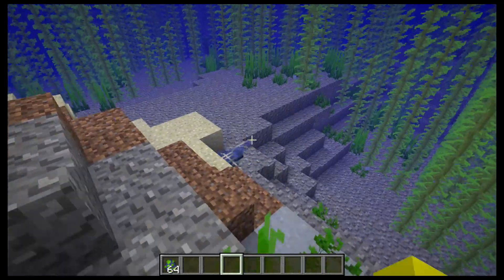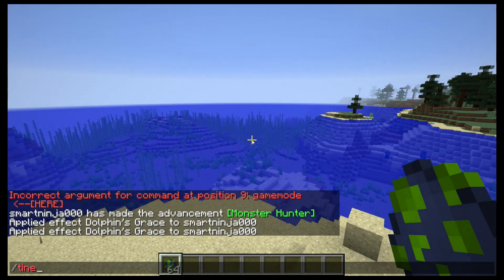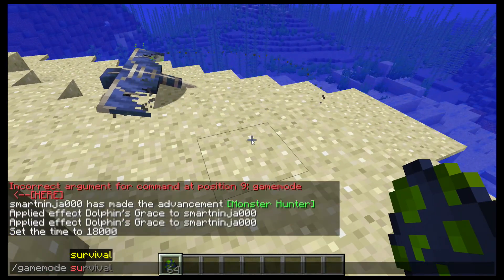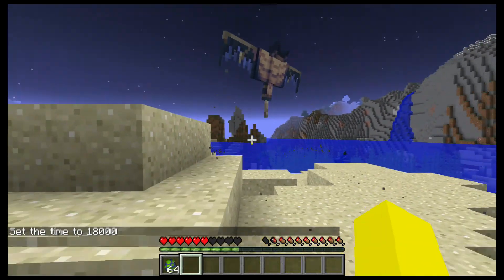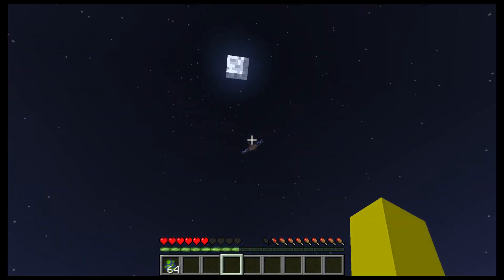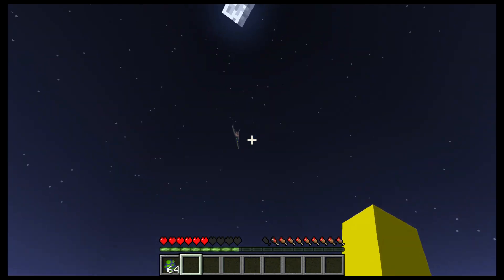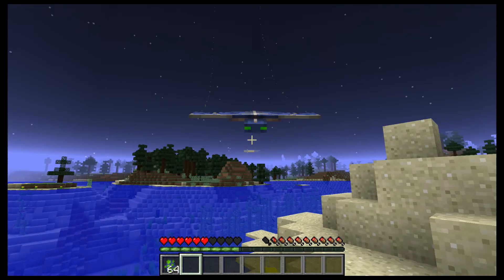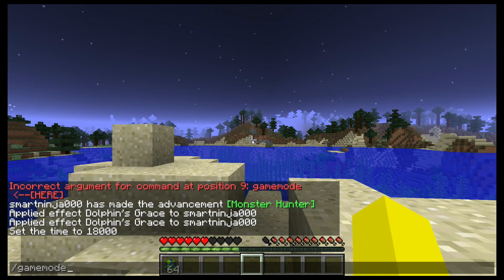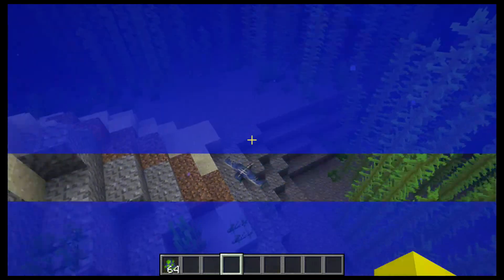At the current point where the phantom is, it's easy to dodge. If I do time set midnight and summon a phantom and go into survival — I'm not even bringing a sword — you can see it's just one punch and it goes away, flies up, does a little loop de loop. It'll come back down and it's still one punch. Easy to dodge, not even that effective. Adding a little bit more AI to it — like the underwater thing I said — could really make it stick out.